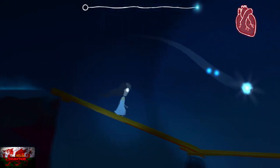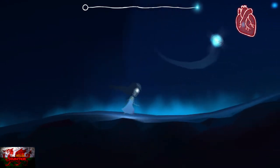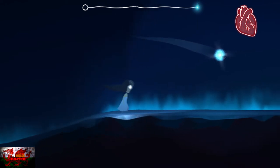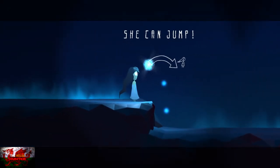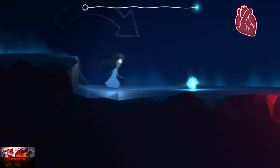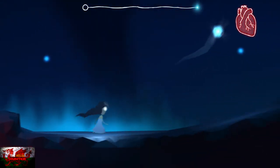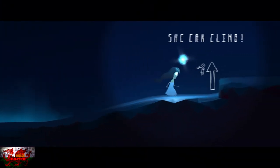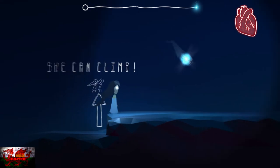She can obviously walk, she can obviously run. She's following the ball of light - the wisp - which is us. Obviously there are going to be enemies and things throughout the game as well, but it's mainly just a case of timing your runs to get her to jump through. If you put the wisp up a little bit, she'll obviously jump over things. She can climb; it's all very straightforward, very easy to be fair.